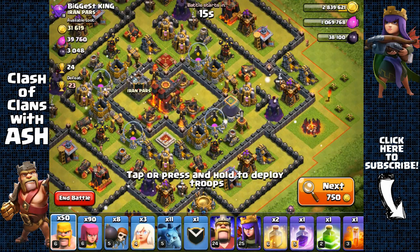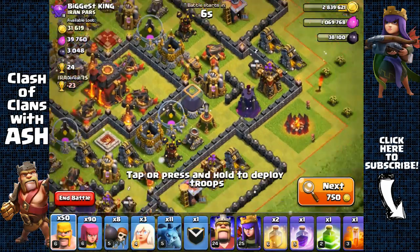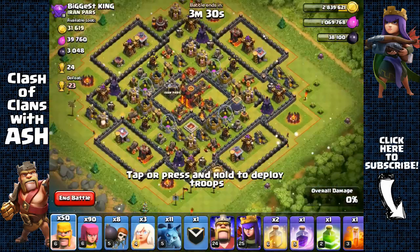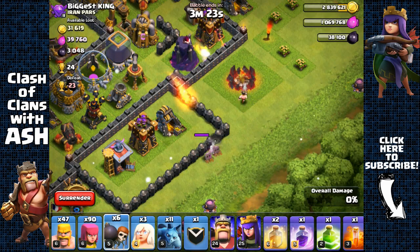Okay, first raid. We have a Town Hall 10 with multi-infernos and basically max defenses and I'm going to attack it — I'm not afraid of this. The Dark Elixir isn't too hard to get, it's just right there. There's probably Teslas right there, and it probably has a loaded clan castle since it does look like an active base.